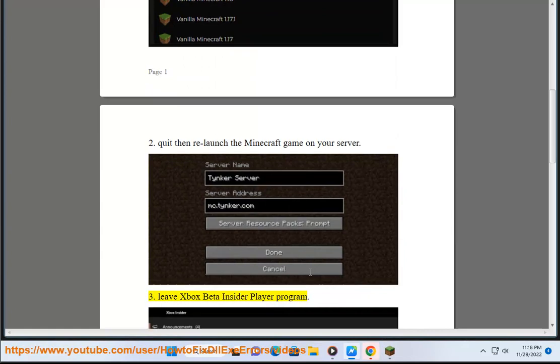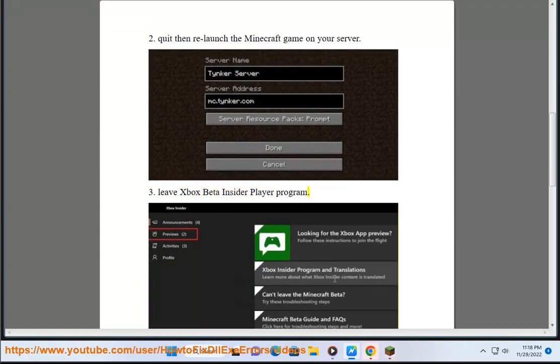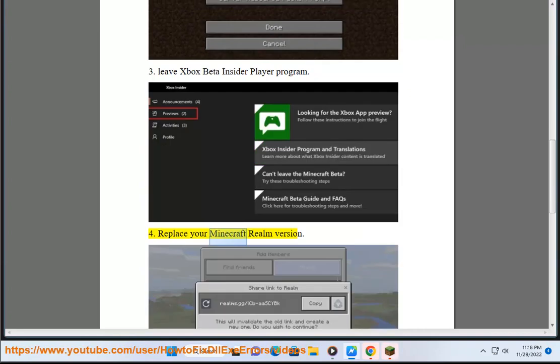3. Leave Xbox beta inside your player program. 4. Replace your Minecraft Realm version.